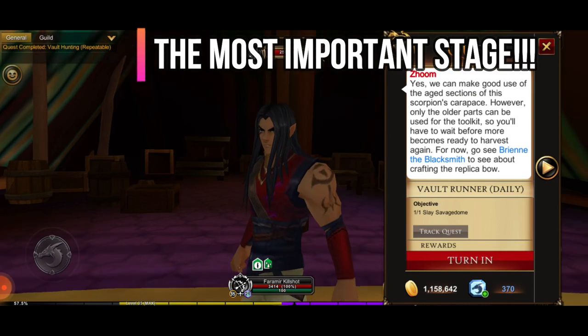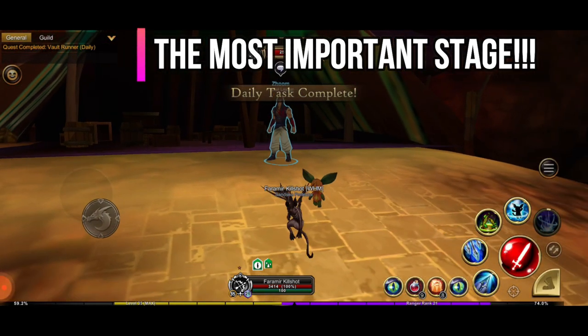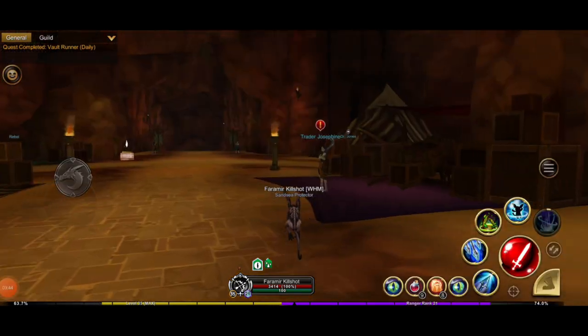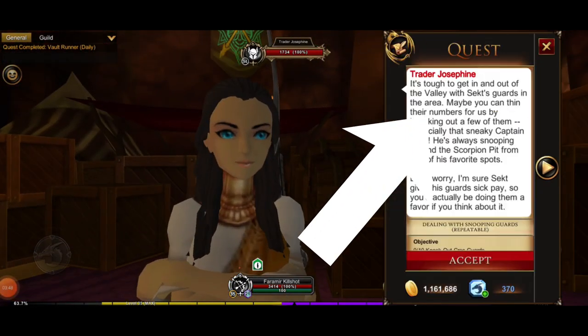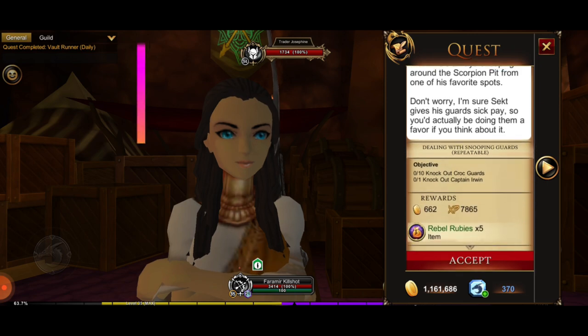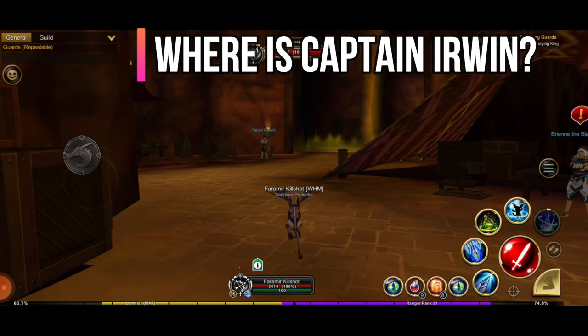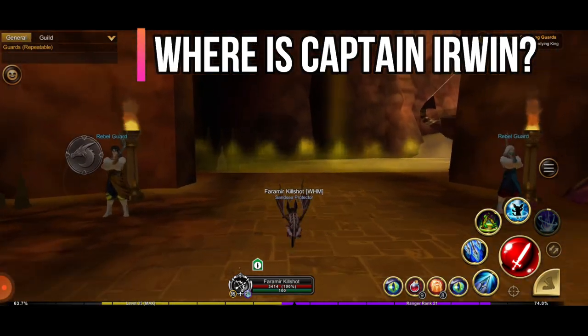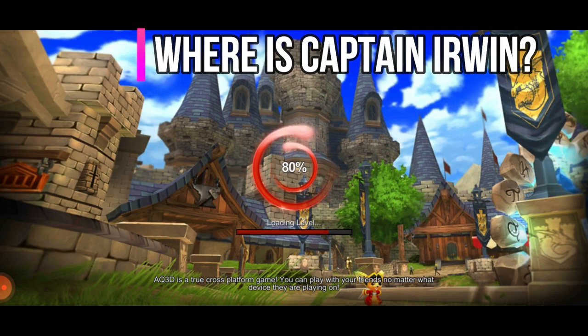Now the crucial part of the video: take the quest 'Snooping Guards' from Trader Josephine and kill 10 Croc Guards together with Captain Irwin. Captain Irwin is very annoying because finding him is a bit challenging — he spawns in three different spots.